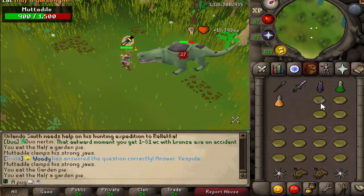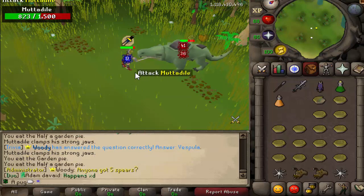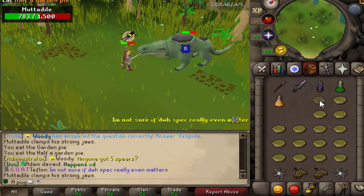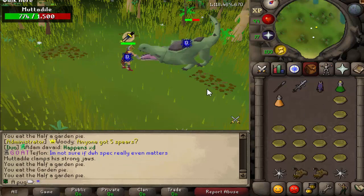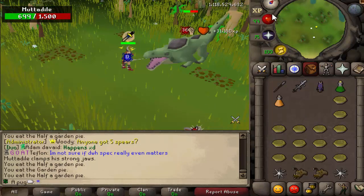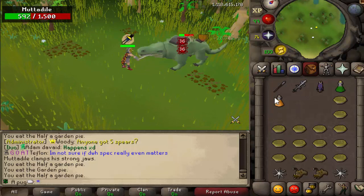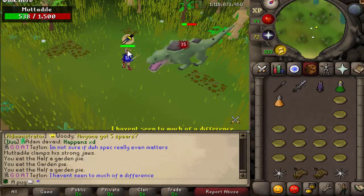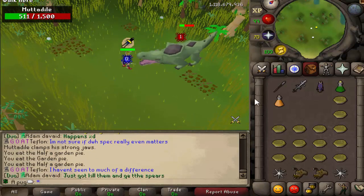It can combo you for 104 health, so there's really no set level to eat at. It is unlikely that it's going to combo you at 104 health, but that is its max hit. If you really wanted to brew over, you could. But I would say just keep your health around 80 plus. Because most times when it does that special attack, it's normally like a 40 and then a 0, or a 40 and like a 10. So try to stay above 80 health. That's essentially the boss - it is not too hard in a nutshell.